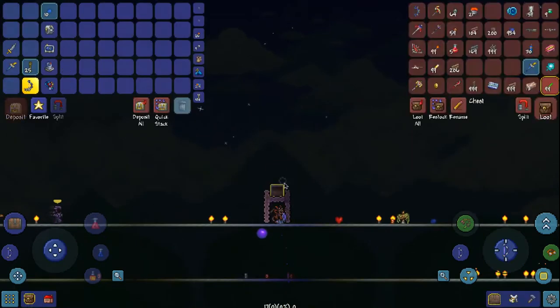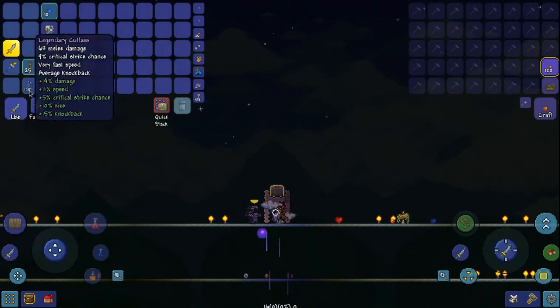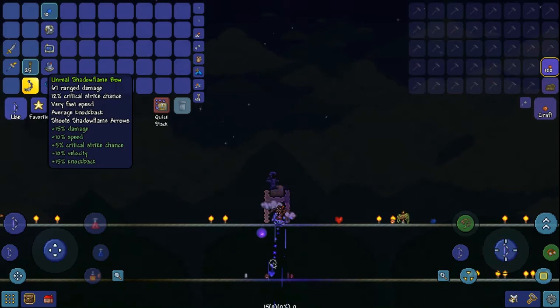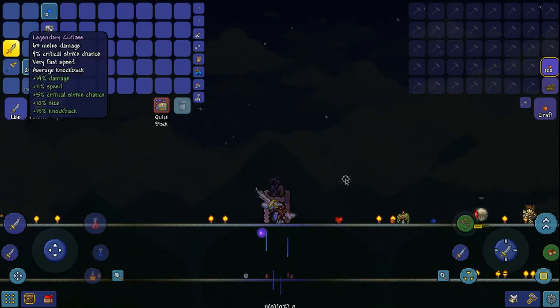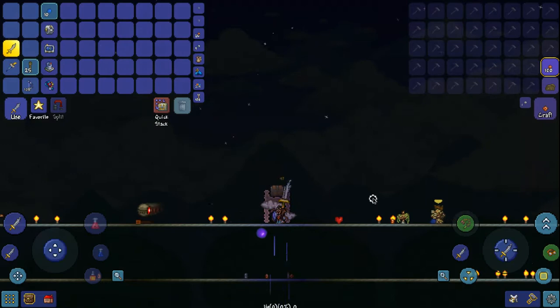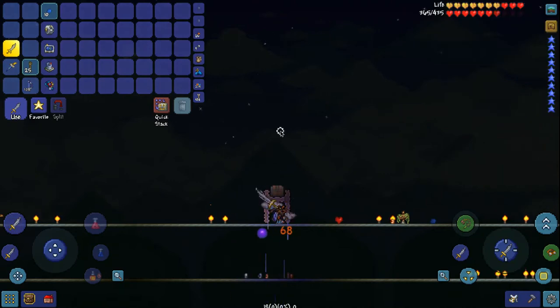I've left all my additional stuff in this chest. Time to summon two more and spam that Shadow Flame Bow. Unfortunately I'm doing this with no armor — as you can see the Spider Armor is only in my vanity slot, there's no actual good armor. So this is proof that this strategy works even without insane armor.